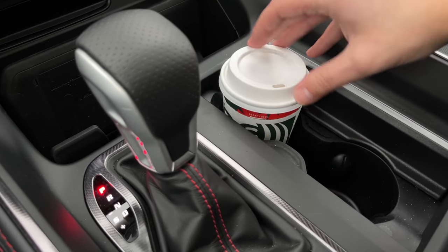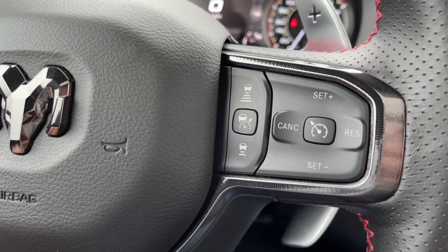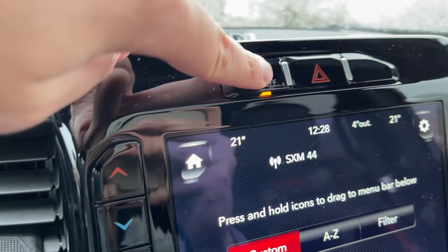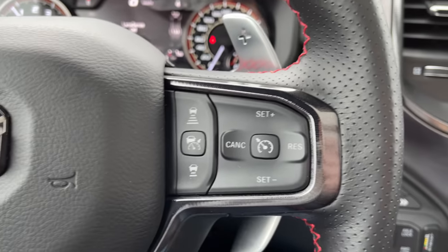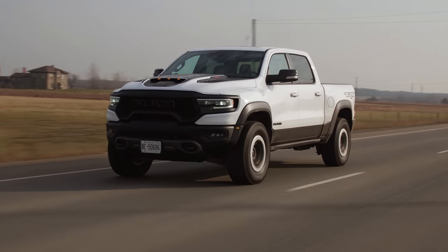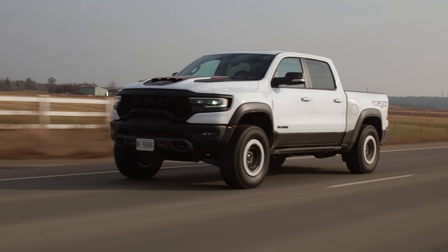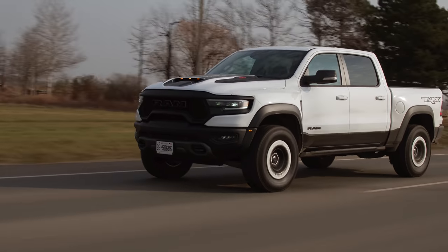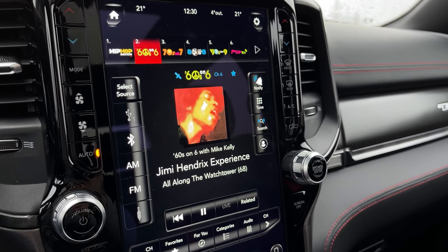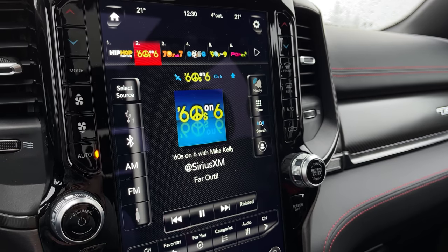Cup holders fit a cup just fine. The visors pass the test. Surprisingly, this does have radar cruise — it doesn't have lane keep, but it has lane departure and it'll actually pull you out, controlled by a hard button up front. It doesn't lane-center you at all, but just being able to pull me out is good enough because with how huge this truck is, staying in a lane is difficult. Back to Sirius XM — you can rewind right from the main screen without clicking a separate replay button, which is awesome.